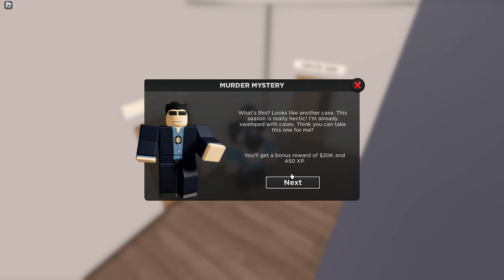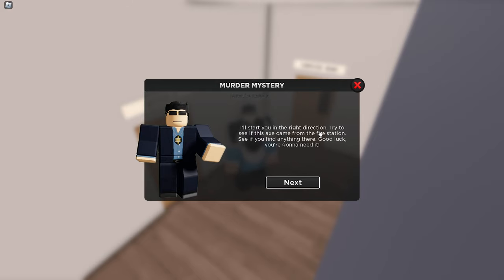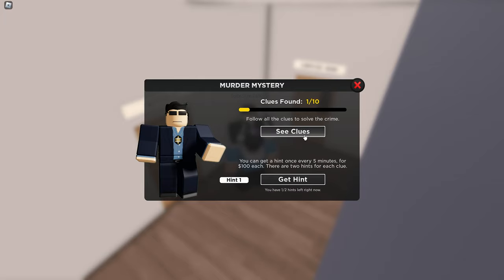You get a bonus reward of 20k and 450 XP. He says: 'I'll start you off in the right direction. Try to see if this axe came from the fire station — see if you can find anything there. Good luck. You're gonna need it.'